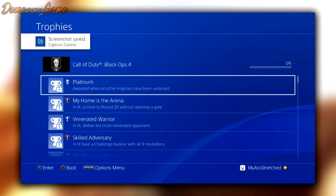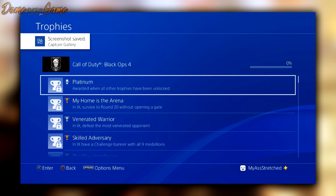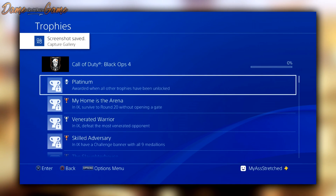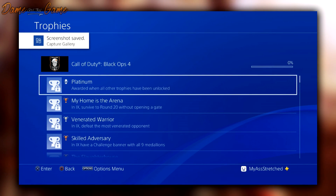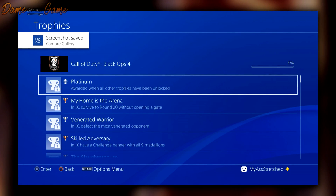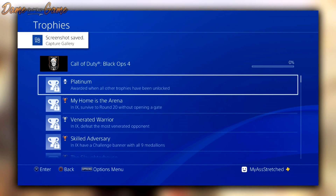The first one is for Platinum, awarded when you get all other trophies unlocked — very self-explanatory. The next one is for IX and is called 'My Home Is the Arena.' It says: in IX, survive round 20 without opening a gate. This one is a great example of a self-explanatory trophy — survive to round 20 in the starting room.